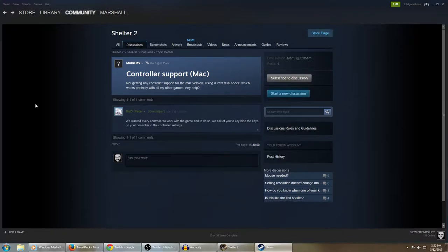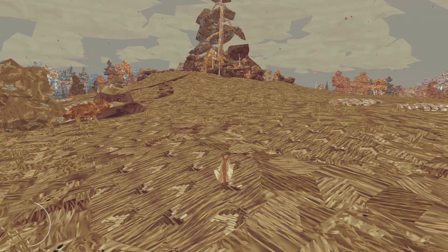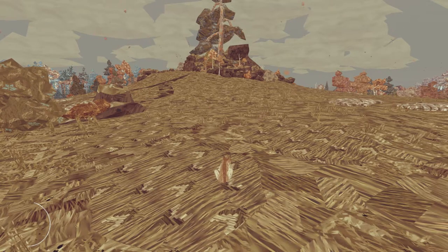I went looking around the Steam forums to see if anybody else had had this issue, and I found somebody who had, with a developer responding. They said: 'We wanted every controller to work with the game, and to do so, we ask you to keybind the keys on your controller in the controller settings.' Sure enough, I went back into the game's keybinds and found that the controller is actually recognized — it's just that by default it's not bound to anything, and you have to manually set every single control. That is frankly completely ridiculous. Allowing you to re-bind controls on the controller is a great thing, but not providing a preset is completely absurd.